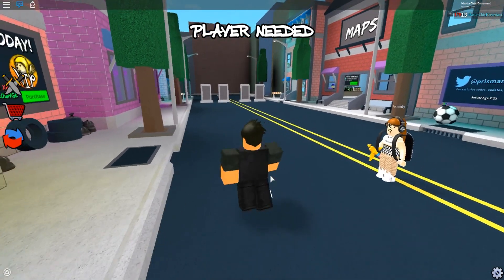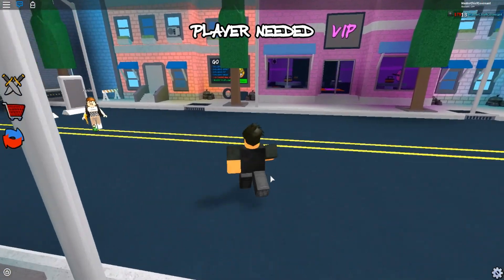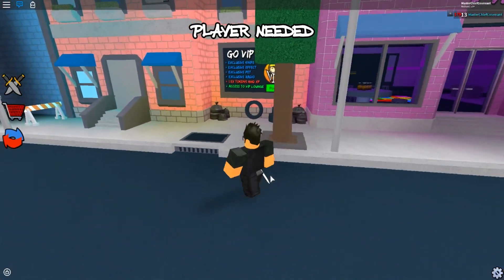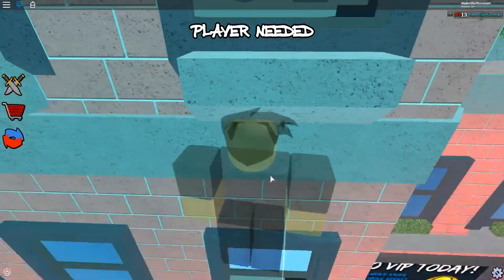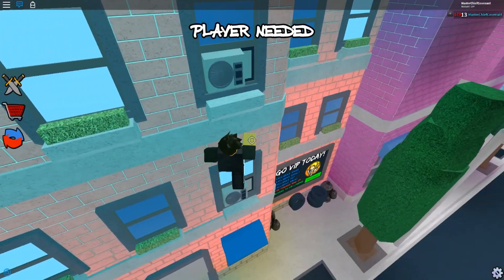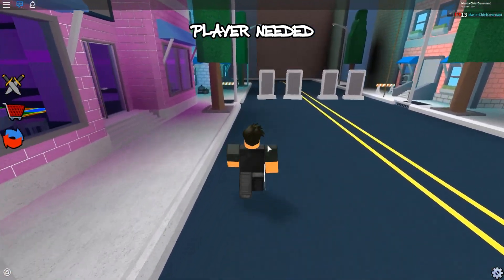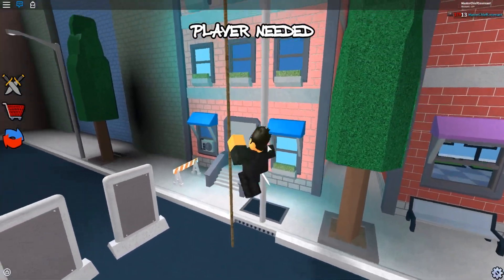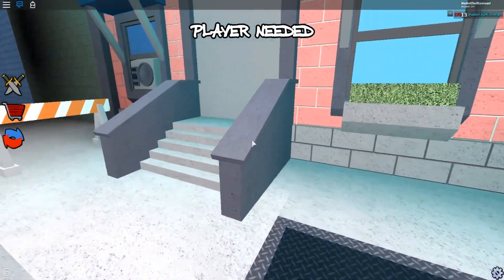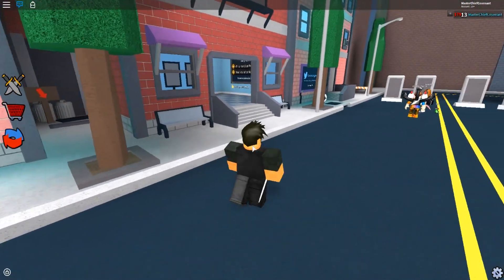What is up guys, today we are playing some more Assassin, and in this video I'm going to be showing you the new Roblox Assassin update. Whenever you join a VIP server, the old lobby shows up — not in a classic server or a pro server, only when you join a VIP server do you get put in this old lobby.